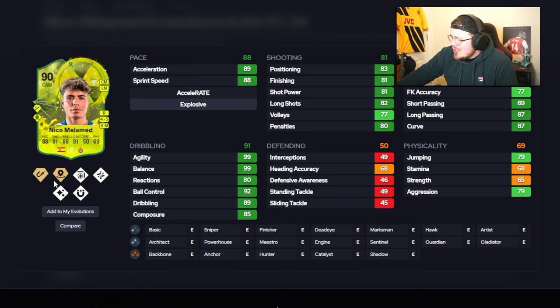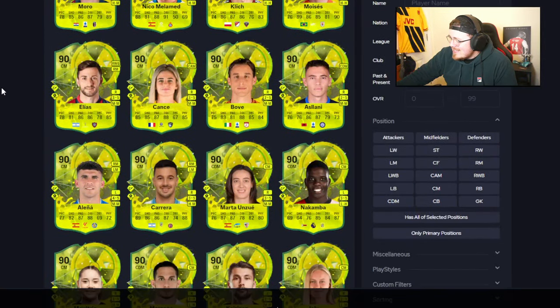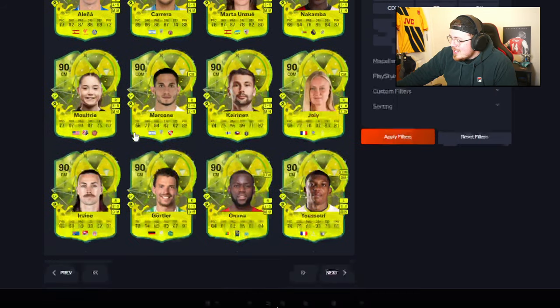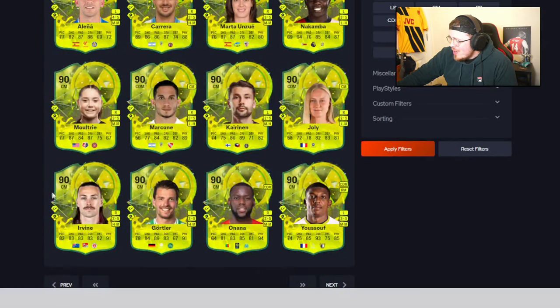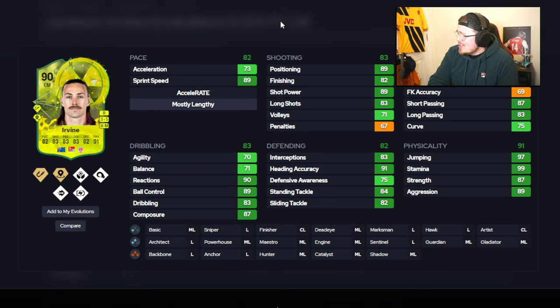Not a bad looking card — crazy dribbling stats with Technical, Incisive Pass, and Intercept. But obviously no defending stats, something to consider. Carrera in here looking decent — links aren't an issue with these. Could be a shell. Hold up — Irvine has a phenomenal mustache and a phenomenal looking card. Jackson Irvine could be one of the best options here at first glance: a lot of 82s and 83s, 91 physical, decent play styles.